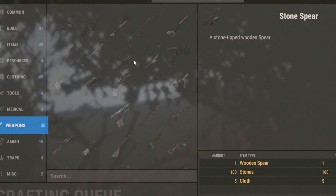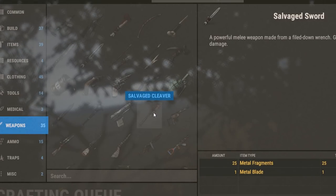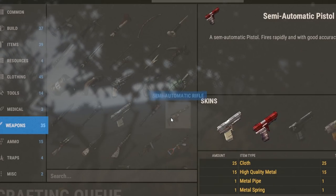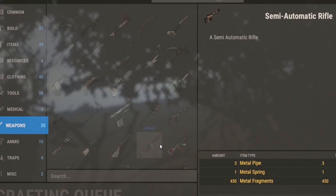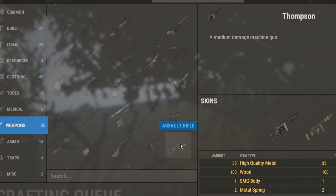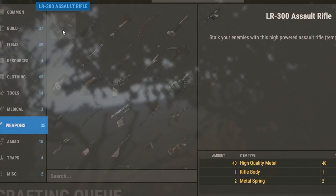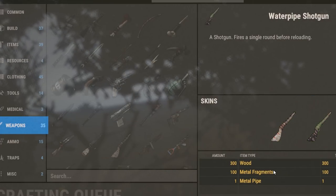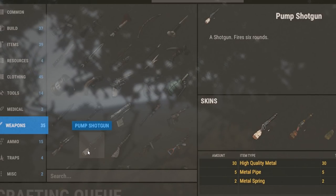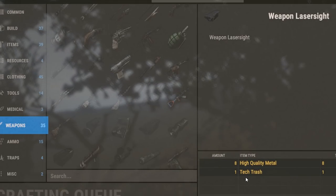The bow and spears are all the same. For swords you're going to need a metal blade. For pistols you'll need metal pipe and metal spring. Basically every weapon needs some kind of metal spring, and every assault-type weapon needs a rifle body. The water pipe has also been nerfed — you now need a metal pipe, and metal pipes are not easy to find.